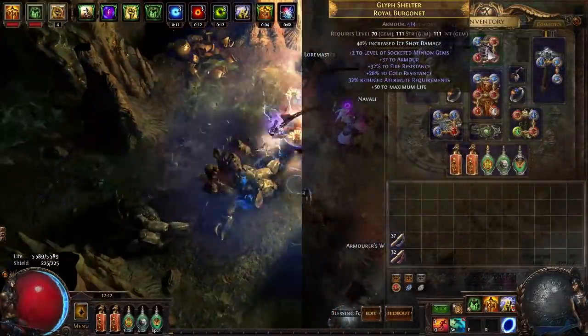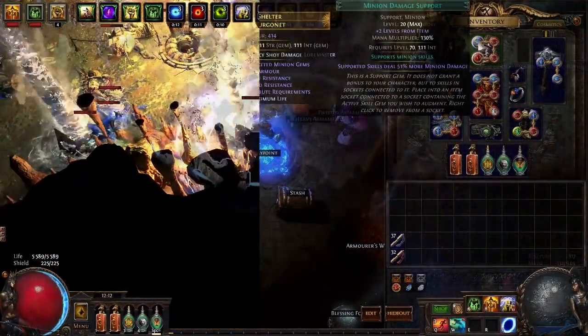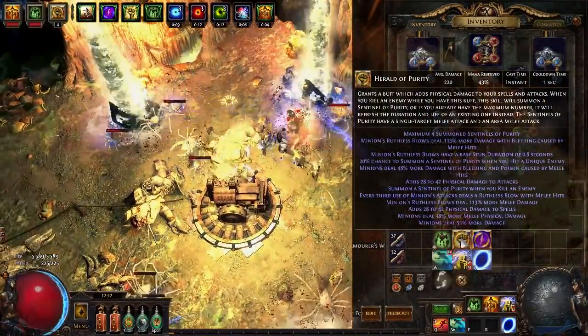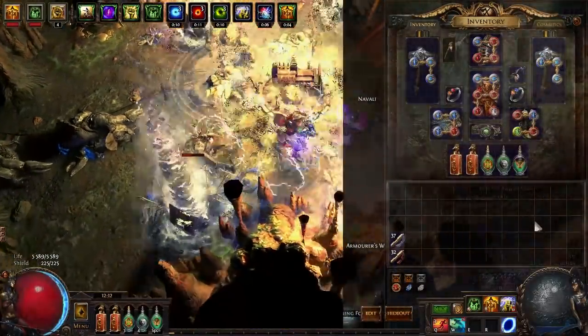I have a plus-2 minion helmet and I'm using Herald of Purity linked with Ruthless, Melee Physical Damage, and Minion Damage. Ruthless is nice because it has a very low mana multiplier — only 110%. So with these 4 links, my Herald of Purity reserves 43% of my mana.